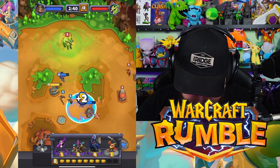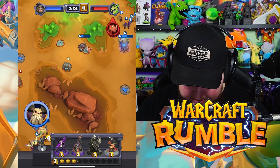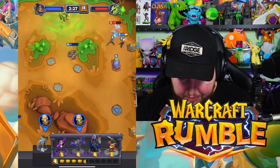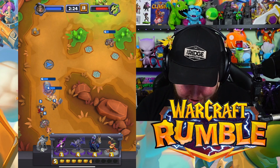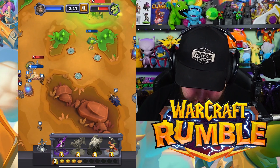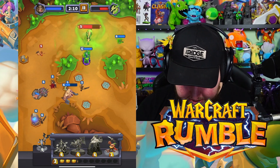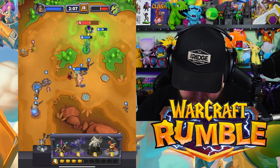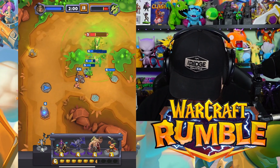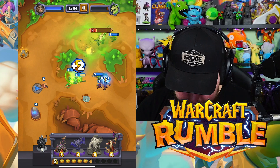Let's send in our hero and use that slow ability — we can actually use that to collect chests too, I didn't even think of that. You get those chests for extra gold which helps you deploy faster. There's so much going on and so much to learn. Our hero charges through there, the Meat Wagon is working — let's keep our hero alive a bit longer.